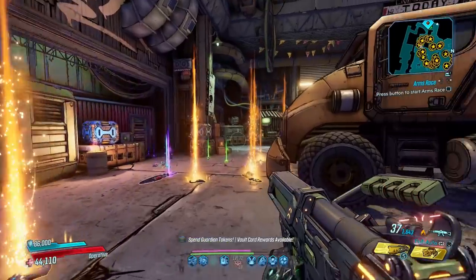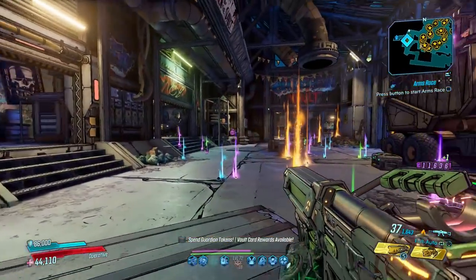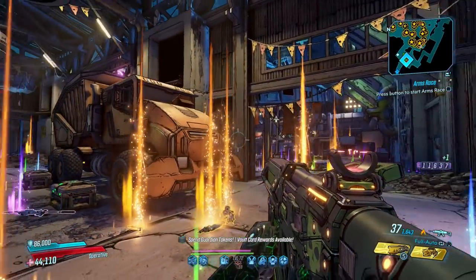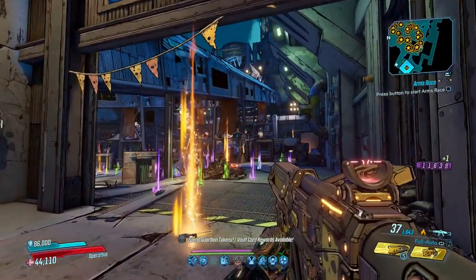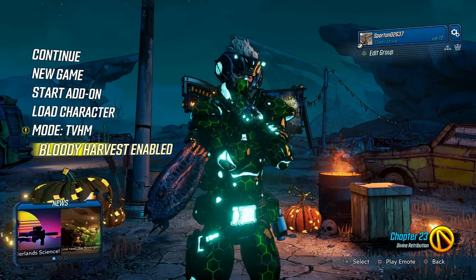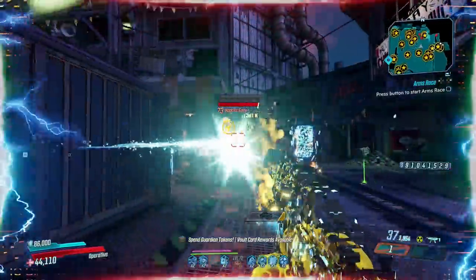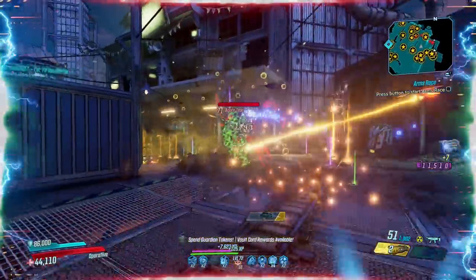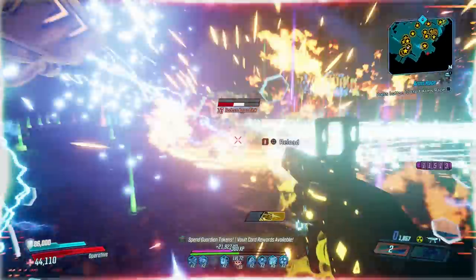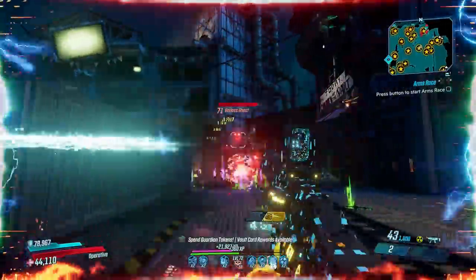That pairs extremely well with this looter — a Welcome to Pandora vault card reward from the Director's Cut — which increases your legendary drop rate massively for a short while after you kill someone. The last thing you can do is activate the Bloody Harvest event from the main menu, which adds extra chances at loot through badass and loot ghosts. All three combined create the most loot possible, and is what I use throughout, though they aren't always relevant.